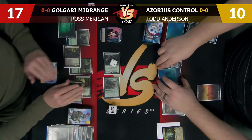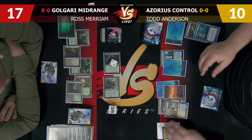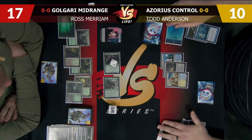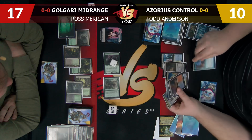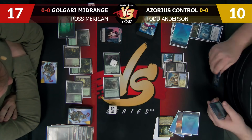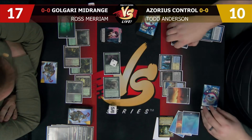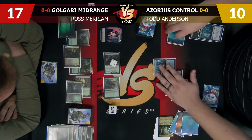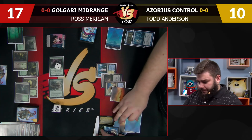You successfully baited the Snapcaster with the Nihil Spellbomb then used Brutality to answer it, putting Todd under a lot of pressure. Verdict here would be good. If we play Teferi, we can opt Field of Ruin, Path. I think I like that — I should probably opt on his turn. There are very few things I can hit in my main phase, whereas I can hit a Terminus if I opt on my turn.